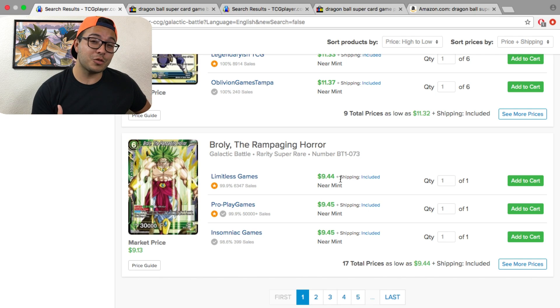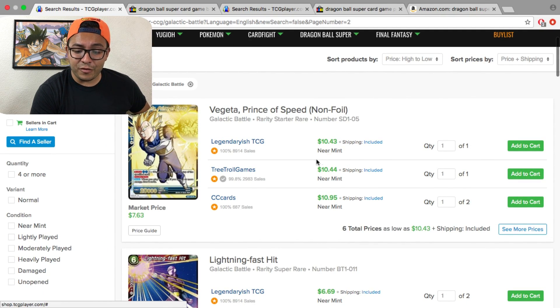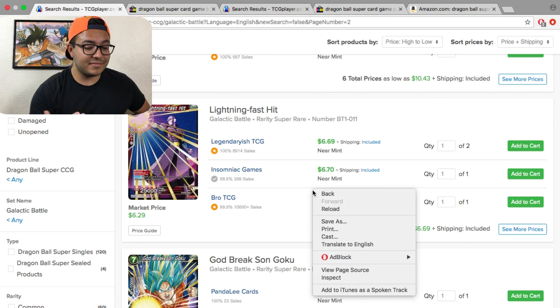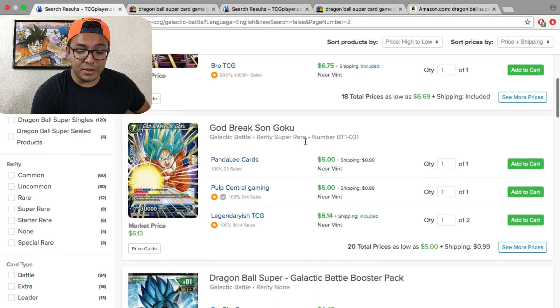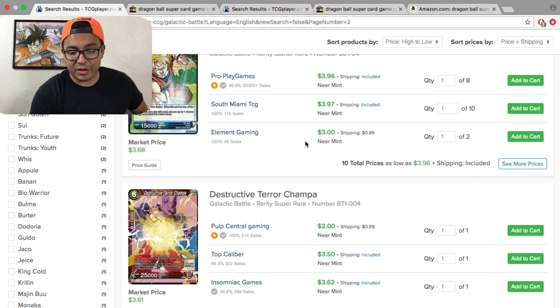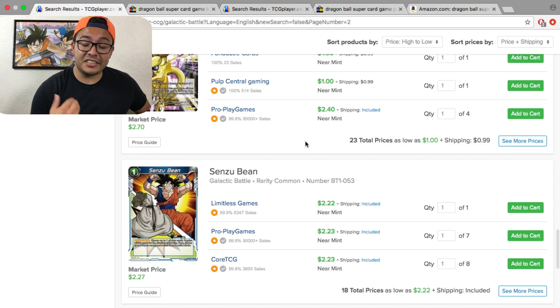If looks don't matter, go with the super rare — it does the same effect. The non-foil version is still about $10 cheaper than the foil. It just depends on your preference: do you want to show it off, or do you just want to win? Lightning Fast Hit super rare is $6.69 on TCG Player. God Break Son Goku individual packs are $4-5. For a Captain Ginyu deck it's about $3, and the blue and red cards are roughly $2. The Awakening Rage Son Goku is also in this range.